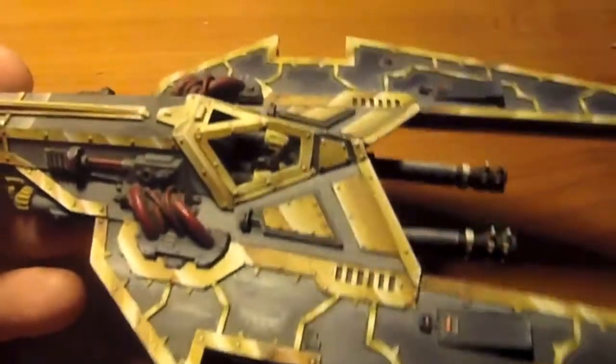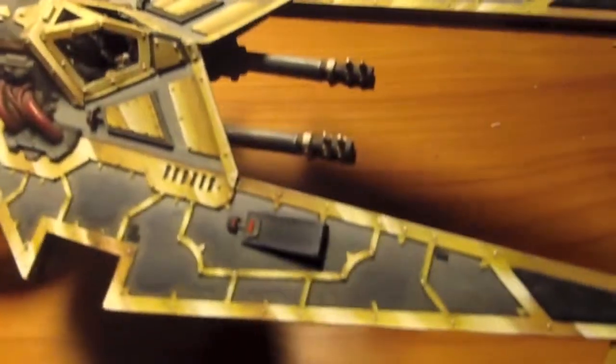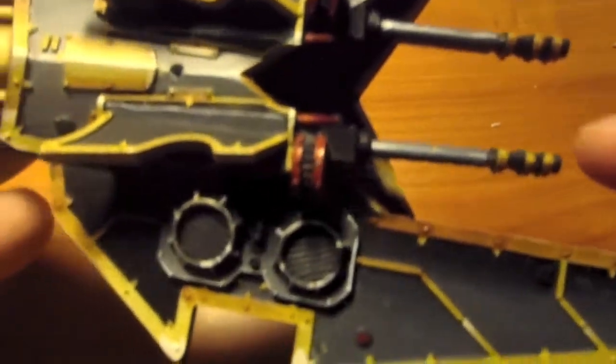This is a standard Black Legion flyer — nothing special, nothing really big about this one. Just some non-metallic metals. This one was a pain to get because it was still warped in the wing, and the casting right along here was kind of bad. The guns were also horribly warped.